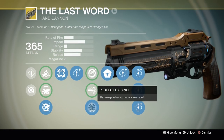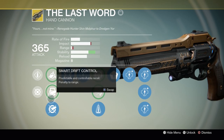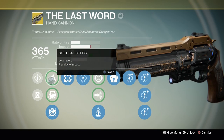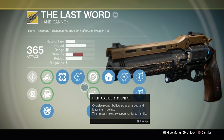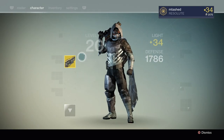One of my big things is Last Word with Perfect Balance. You use Aggressive Ballistics for the extra damage. It's a 4-shot body shot with ADS, and Last Word is probably my favorite hand cannon to use. It just feels so great outplaying people when you're hip-firing. I really do love Last Word, and I feel it's one of the most competitive hand cannons in the game.